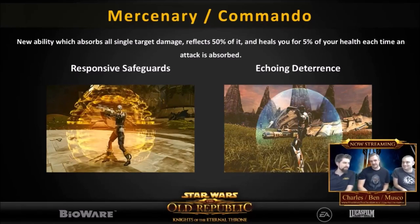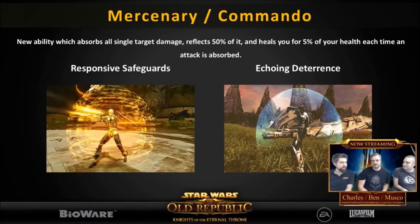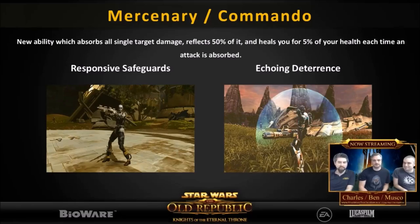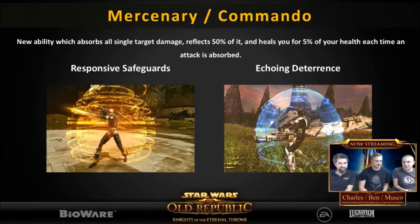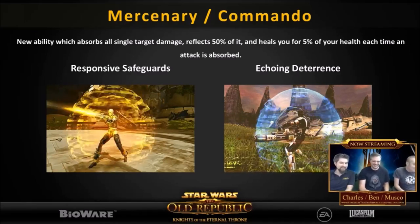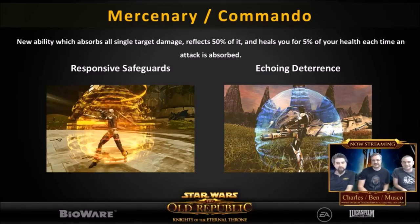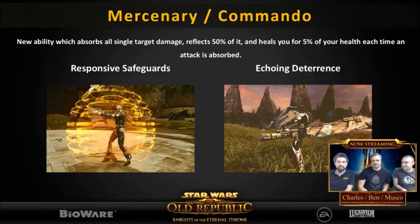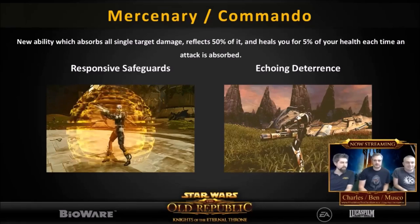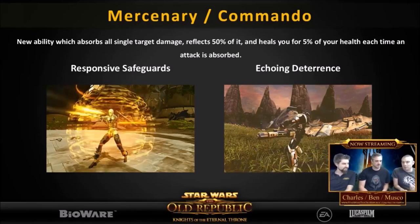The next one is something to get really excited for if you play Mercenary or Commando. This is probably one of the reasons Mercenaries and Commandos are going to be pretty overpowered with patch 5.0. They have a new defensive ability called Responsive Safeguards. This thing does all three of these: it absorbs all single target damage, it reflects 50% of it back to the enemy, and then heals you for 5% after each attack is absorbed. So it's got that triple whammy - absorbs damage, reflects damage, and heals you. That's going to be pretty OP. Mercs get wrecked in arenas and this is really going to change the tide, though other classes do have some pretty OP defensive abilities too. It's nice to see Mercs getting some love.